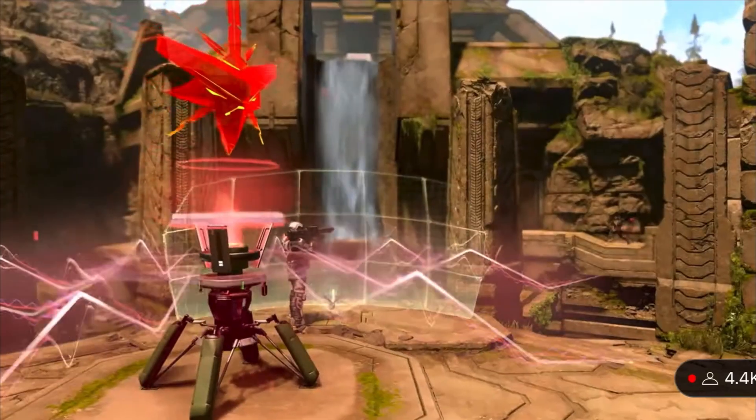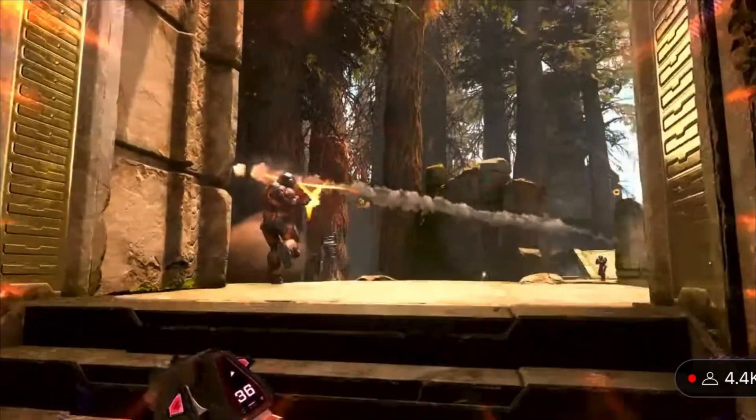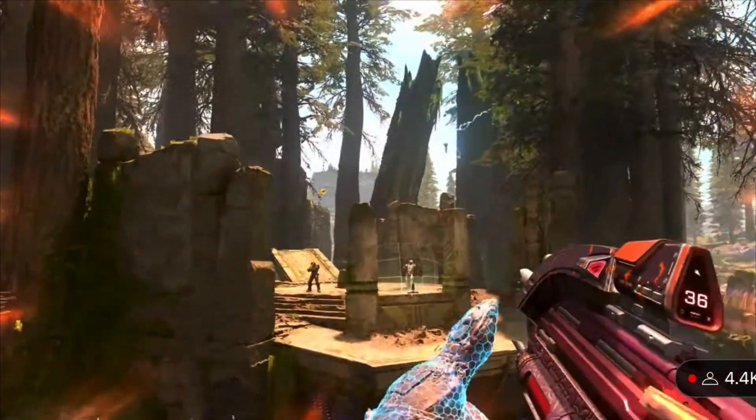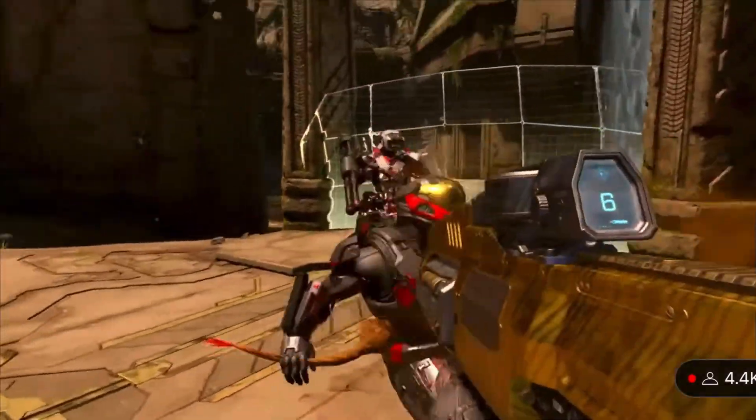We're getting Extraction, which is pretty cool. We see the new shoulder right there, and look at the weapon model right there. That's a new assault rifle model you can see. Looks kind of interesting, honestly. I like it. A better look at it.